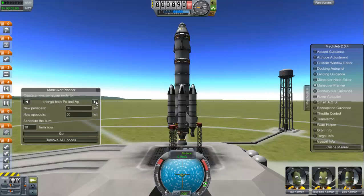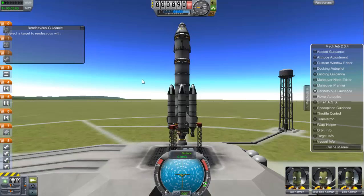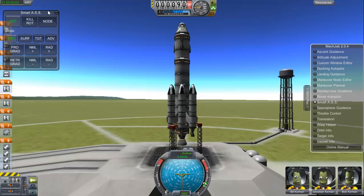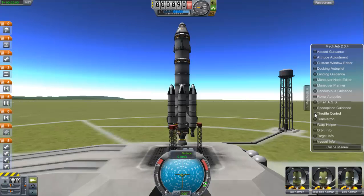You can change apoapsis, change both PE and AP, change inclination, match planes with target. Rendezvous guidance is another really nice one — if you can't get a rendezvous with a target to dock with it, you just click it and run through that. You've got a rover autopilot now, which is pretty neat. SmartASS is the same as the other one. Space plane guidance is another new one which is pretty nice, though I haven't really messed around with it. You also have throttle control, Translatron — that one was in the old one — warp helper, and orbit info, target info, and vessel info.